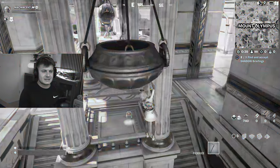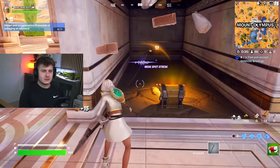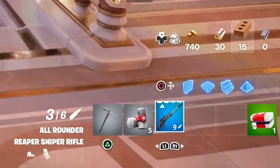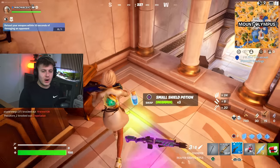Give me a good gun — that's a med kit, that's not good. We got Zeus's thunderbolts. They're super overpowered.